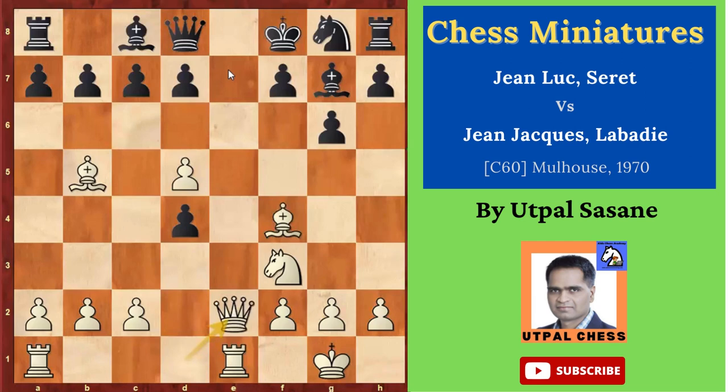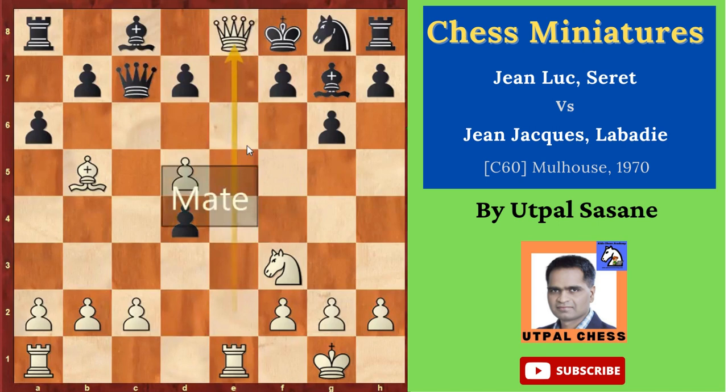Black attacks with the pawns — again, not so great, not a good idea. Here white played a brilliant move: bishop takes c7, attacking the queen. Black thought, okay, I have to capture or move the queen somewhere. He said I'll capture — queen takes c7. And it was a big mistake, as queen e8 was checkmate. So white delivered checkmate with queen e8.